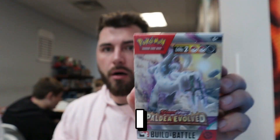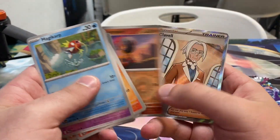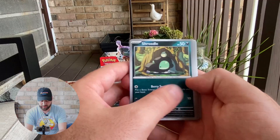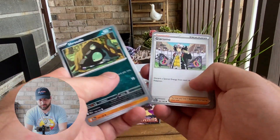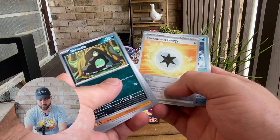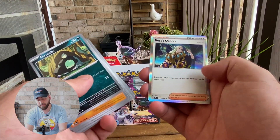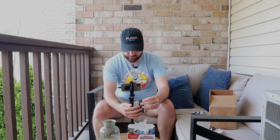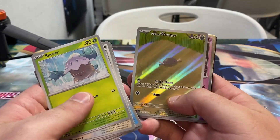So far, we have played in the pre-release tournament for this set and that was a lot of fun. I pulled actually a couple of good character rares. We did pull one that I was chasing. We have a Giacomo, a Heracross, Therapeutic Energy, and a Boss's Orders, which is actually a really nice Boss's Orders — a lot of people are really liking this art. We pulled the Paldean Wooper, which was super cool.